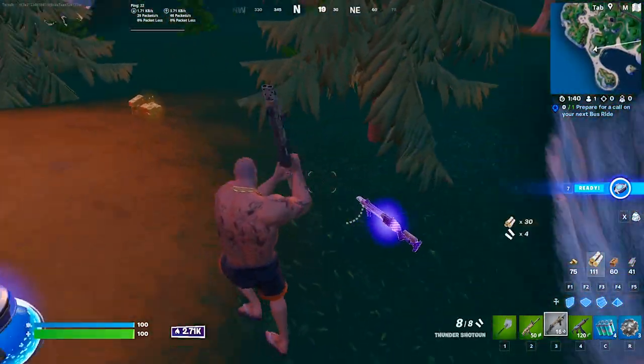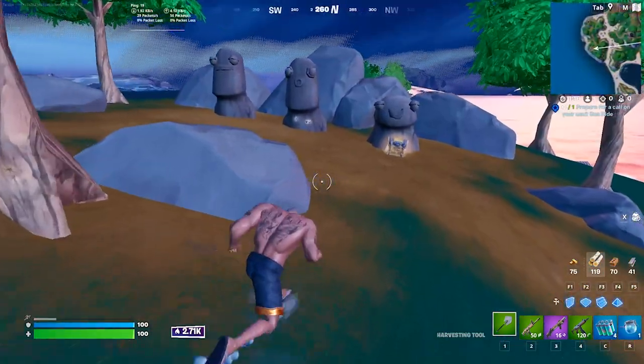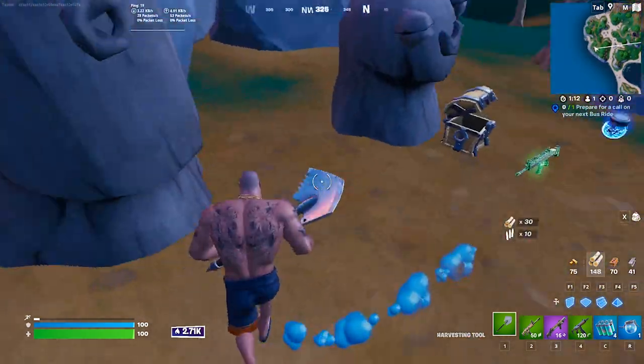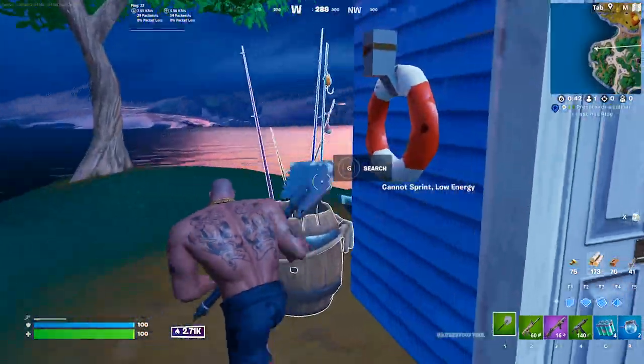You do have the option to go south from here, but I really only see that being the best move when the zone is on top of you and you have time to loot. Generally, I recommend heading northwest up the coast where you're going to find another stone area with up to three chests. Then head up the coast again and you're going to find this little shed with a chest inside and one out on the dock.